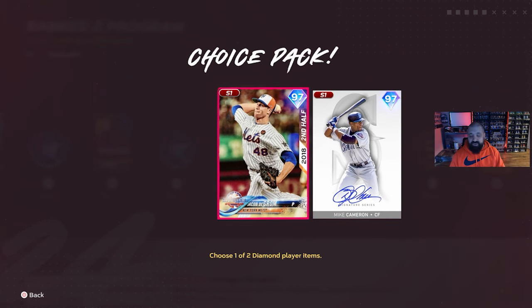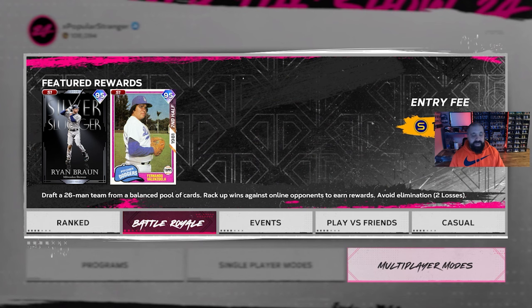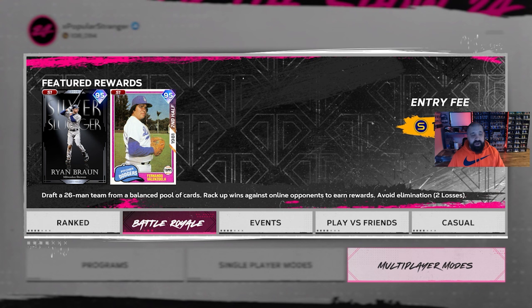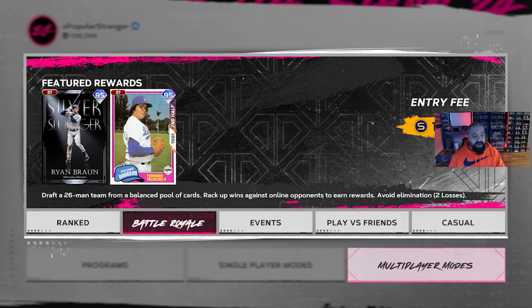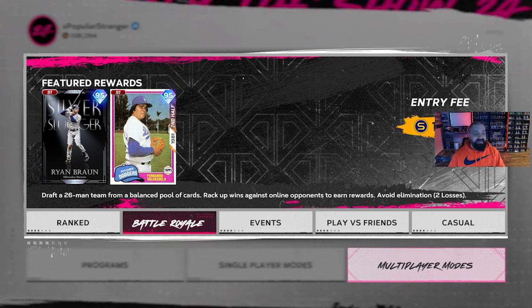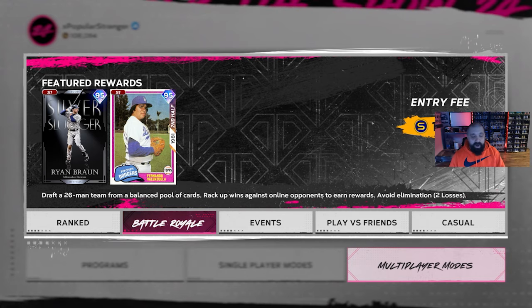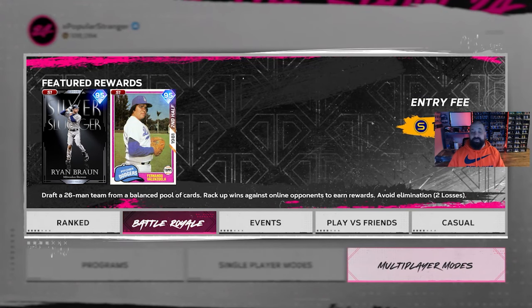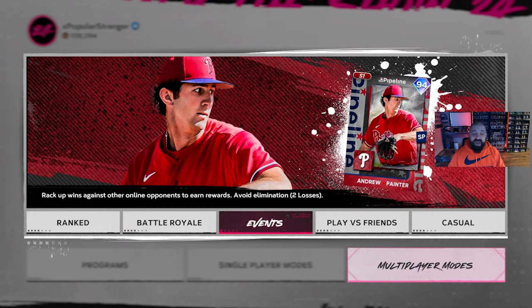There's also a World Series Pack earnable by reaching the World Series level, and a choice pack featuring Jacob deGrom and Mike Cameron. BR also got an update — if you go 12 and 0 (or 10 and 0) you earn two 95-overall diamonds: Fernando Valenzuela, who's always been tough to hit, and Silver Slugger Award winner Ryan Braun. Those are the two free diamonds from the BR program.